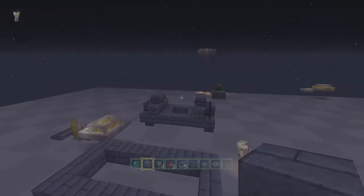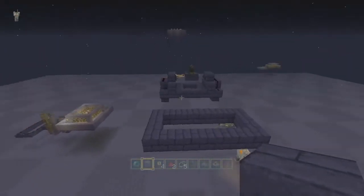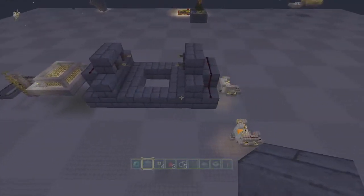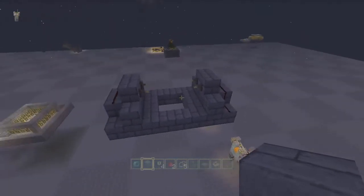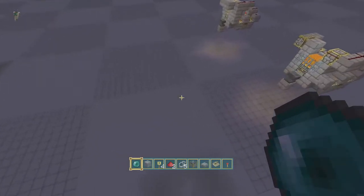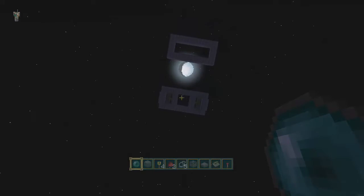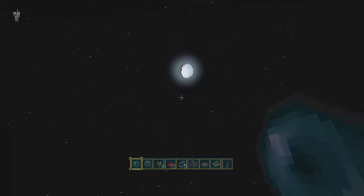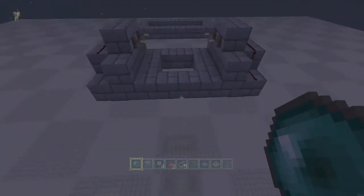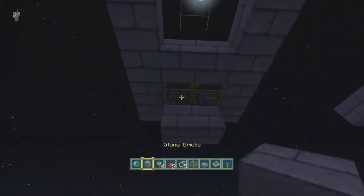Hello everybody, I'm Burnt Out Guy and welcome back to the Chunk World. Today I'm gonna start off with an ender pearl elevator. It's not a big complicated build, it's pretty small, works fine. You see some pistons, you see some redstone, but it doesn't matter because the whole purpose of this is just for it to work.